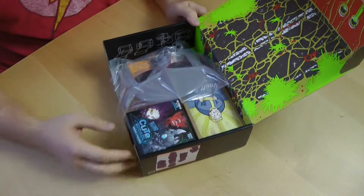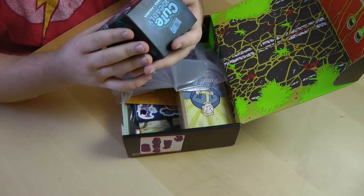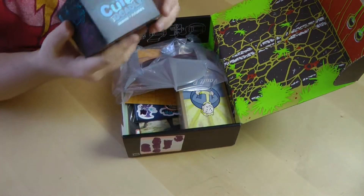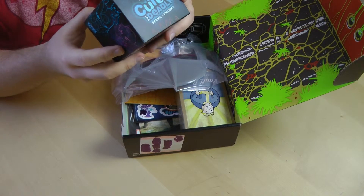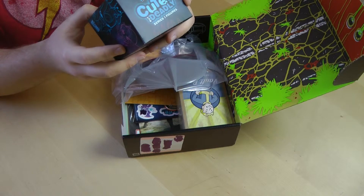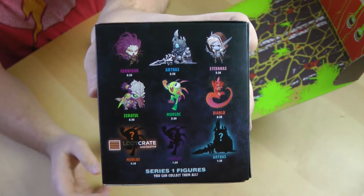First up we have a Blizzard Cute But Deadly Series 1 figure. What are our possibilities here? Looks like we've got Kerrigan, Arthas, Sylvanus, Zeratul, Murloc, Diablo, Murloc exclusive to the Loot Crate, another Murloc, and another Arthas. So there's our possibilities there.